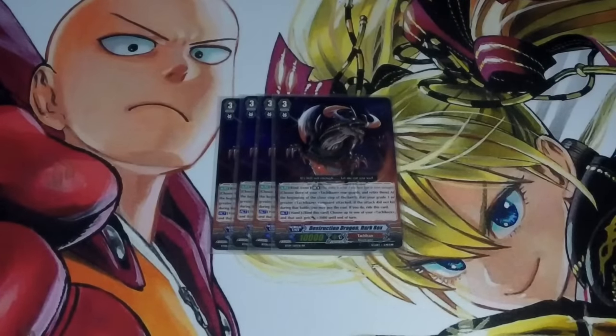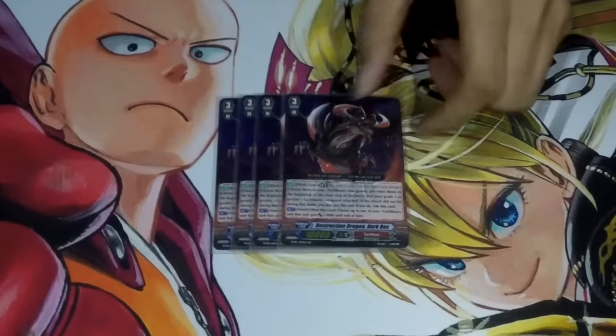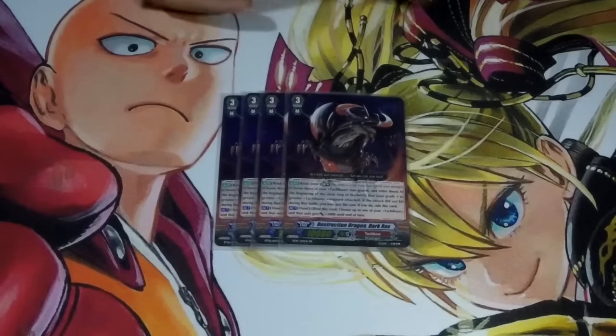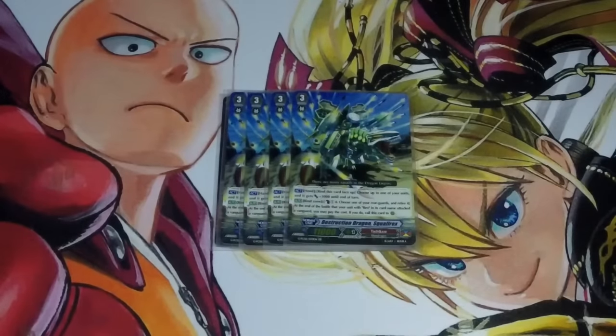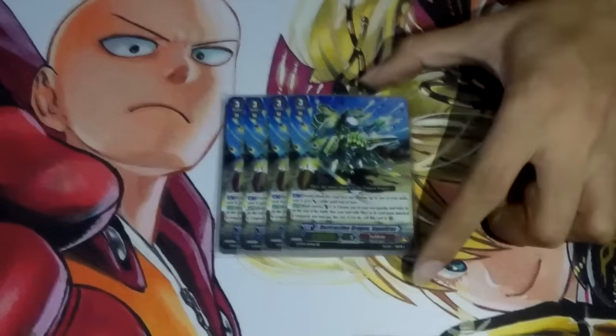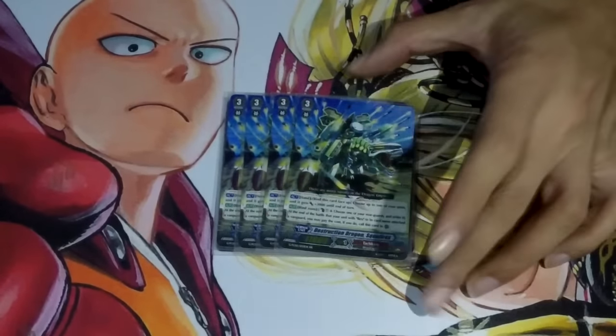For the Grade 3s, obviously we're going to have 4 Dark Rex. What happens a lot of times is Dark Rex ends up as a pressure card where they want to take attacks but then they get crit. The 3k boost can help you make good numbers, and he's searchable out of the deck with Hell Rex. We also have 4 Squall Rex.